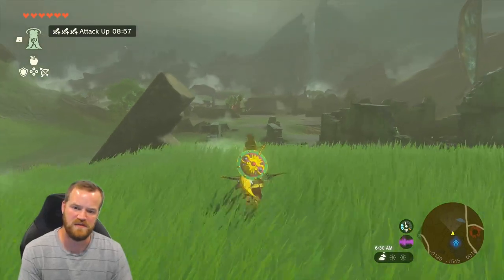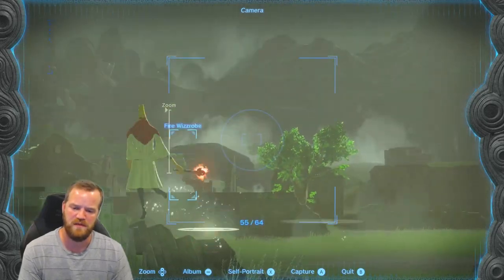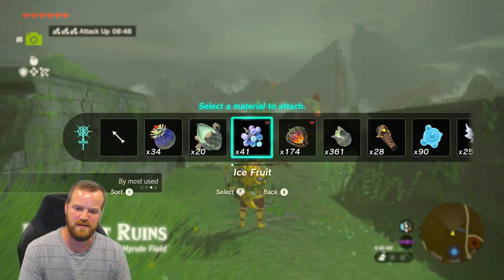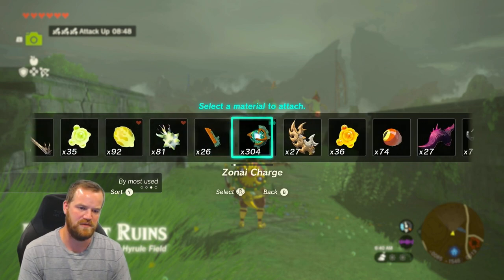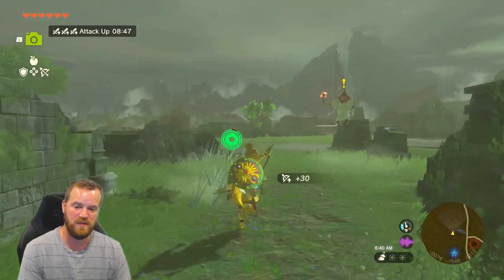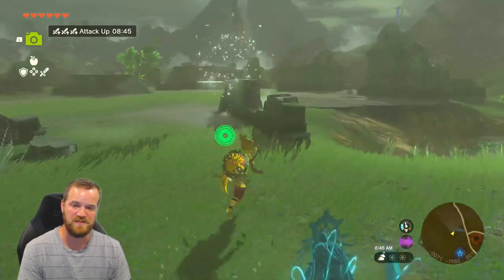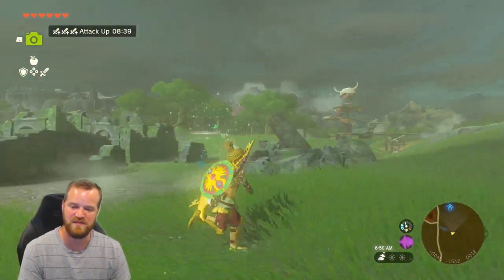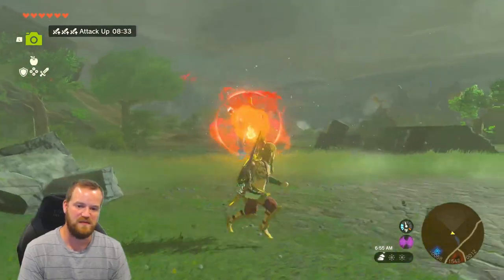We are going to be fighting this fire Wizrobe. If you have the opposing element like ice fruit, ice breath Lizalfos horn, white Chuchu jelly, Gleeok frost horn, ice breath Lizalfos tail — there are a few things, even just a sapphire — one hit with that will kill it. There are a few things you need to keep in mind, especially with the fire.